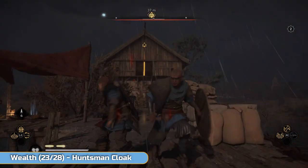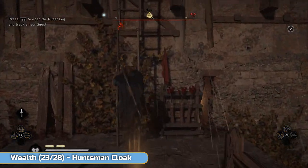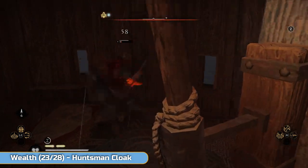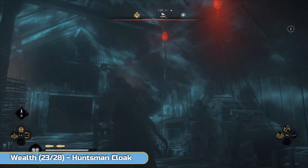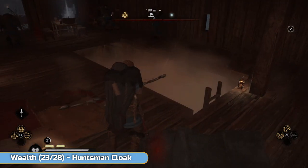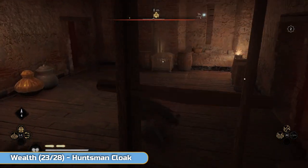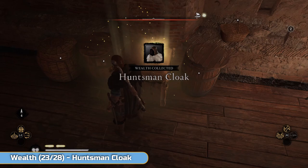Look for this tower at the end — and this is where we're going to get the Huntsman's Cloak. I left an enemy — didn't see him but he saw me. You can see these clumps of wood and stone — red means shoot, so shoot them. This is going to give you access to the lower floor; the door down there is locked. Drop down and open the chest up.